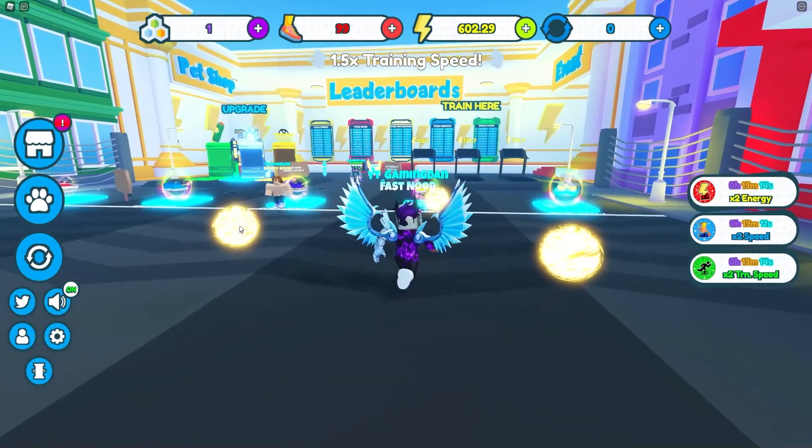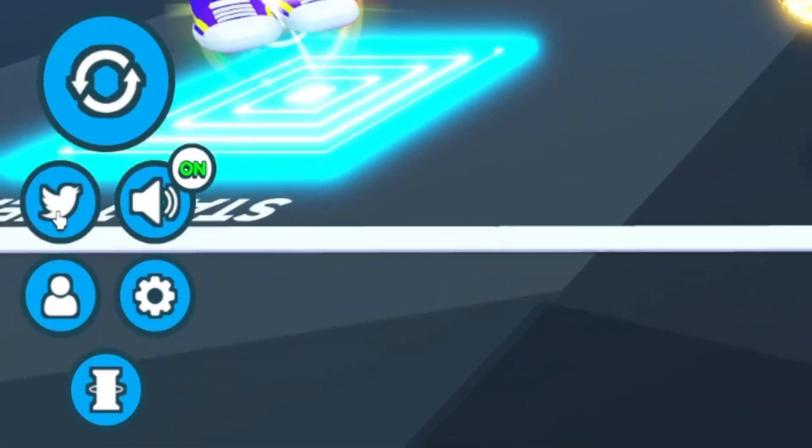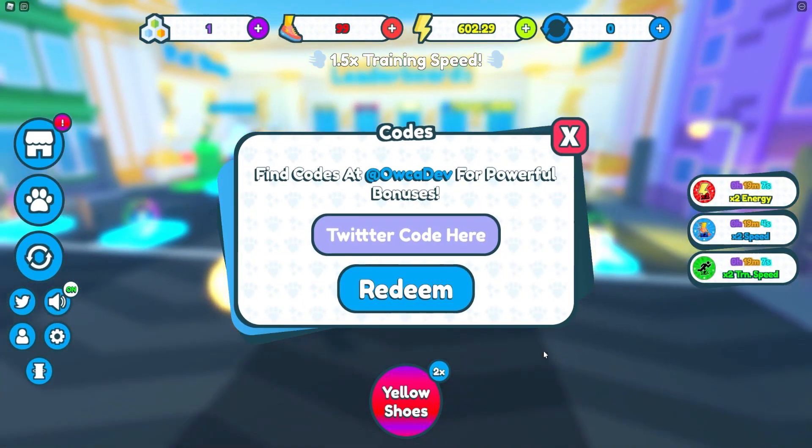If you do not know about any of the Speedman Simulator claim codes, what you're going to want to do is go to the left, click on the Twitter icon, and the code menu will come up. These are in no particular order, so let's just get into it.